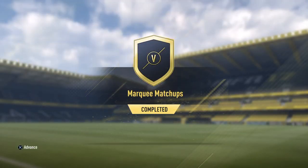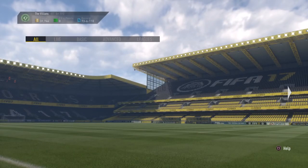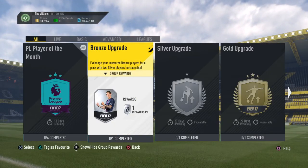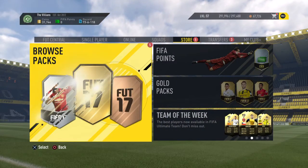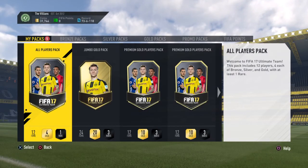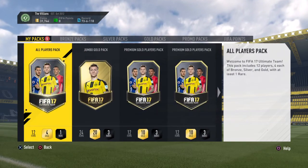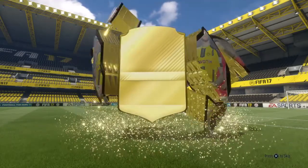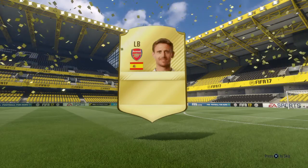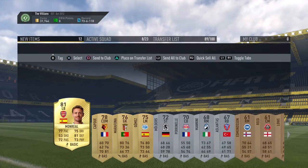Don't forget — having done all four squad builders, you get another premium gold players pack worth 25K. So in total it would have cost me just under 27K on players, and you get roughly 75K worth of packs back. Let's open them. We'll go with the All Players Pack first — fingers crossed. At least it's a rare gold.